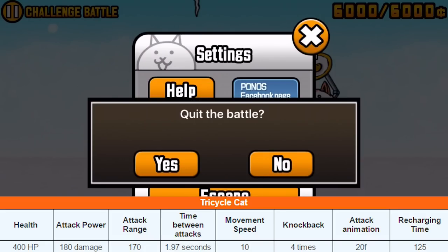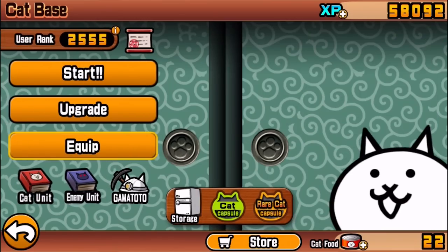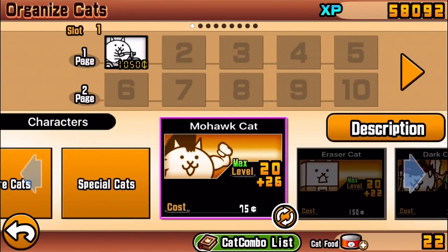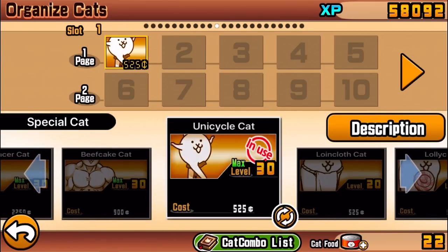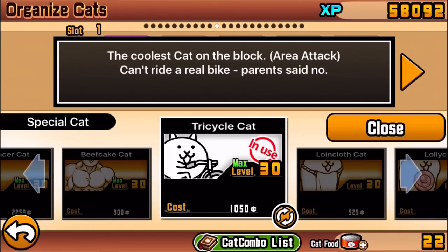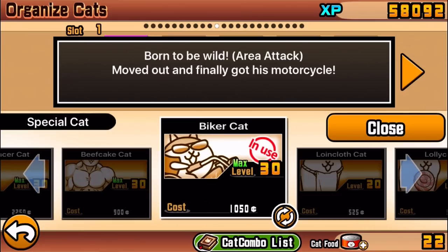Moving on to the next evolution — the Biker Cat. Its description reads: 'The coolest cat on the block. Area attack. Can't ride a real bike — parents said no.' That's a bit sad. Growing up I did have a bike, though it took me a while to learn. At least on a tricycle you never fear falling sideways since you've got three wheels.